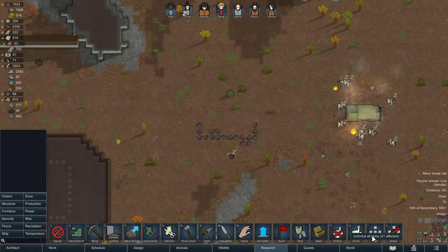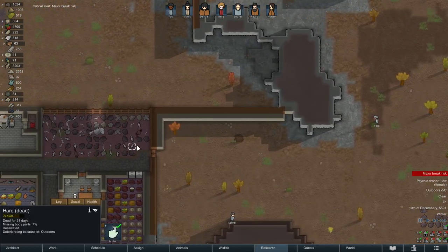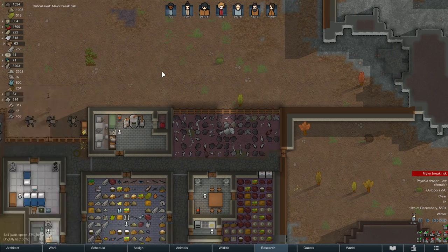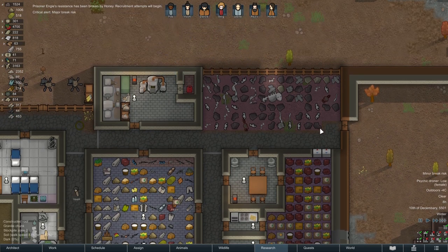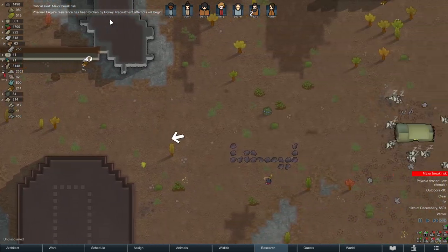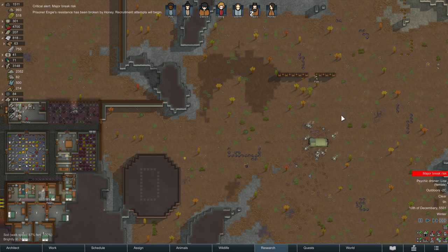Let me make sure to Unforbid Everything — which might involve moving some corpses. I probably don't want to allow Rotten items in storage, so I'll disable that so rotten corpses don't get stored there anymore. NG's resistance finally got broken — that's good. It's fairly convenient that the psychic ship isn't too far from base. We can also use the Mortar.